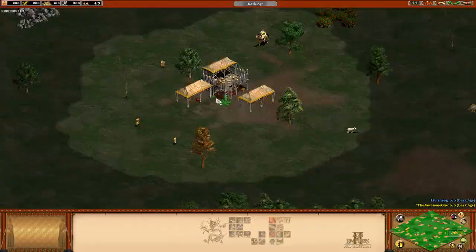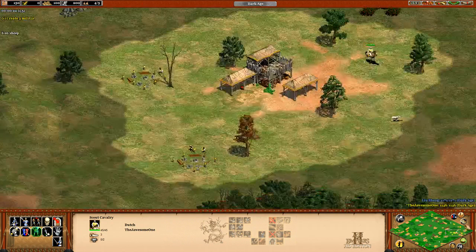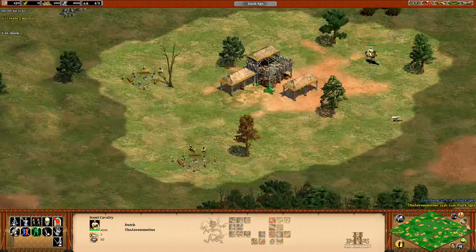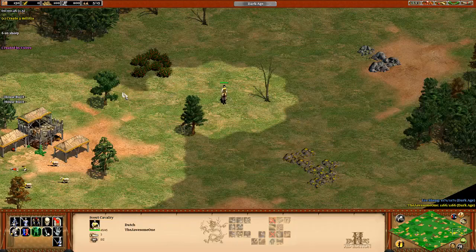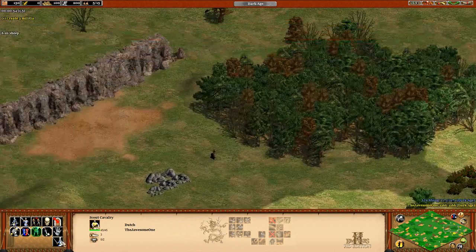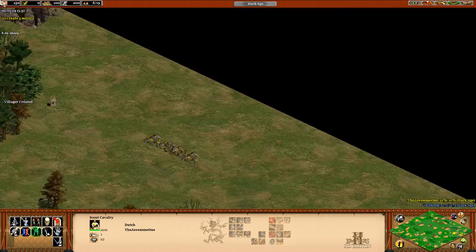I am the Dutch. Oh wait — oh no, no, no! Build houses! Oh man, it's been too long. I need to scout around and find the sheep, because apparently they don't show up on the map, which is interesting — I've never seen that before. Normally you can see them.